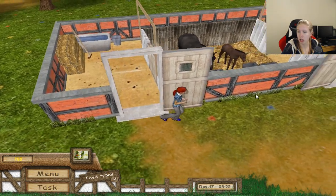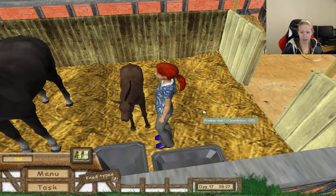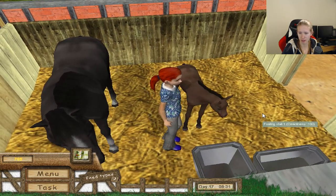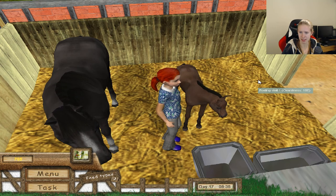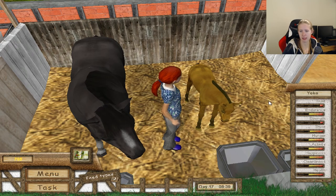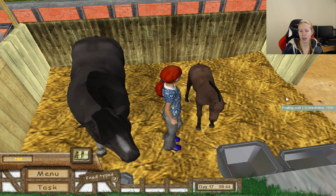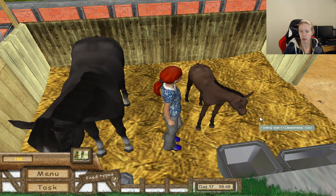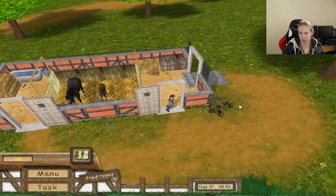Oh my gosh, how cute! Yuko! How adorable — I don't remember that we could see it as a foal, but okay, over there — you're so adorable! That brown beautiful coat — oh adorable, oh my gosh, how cute! You are the cutest thing I have seen in this game so far.